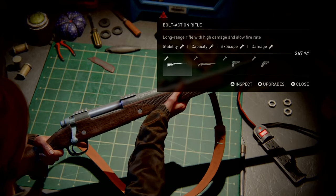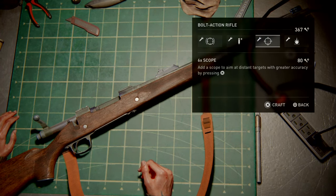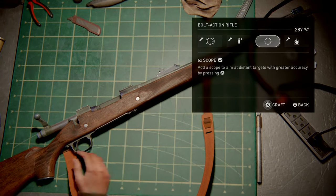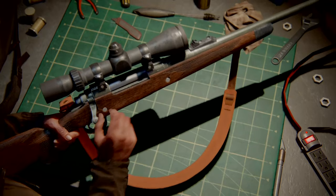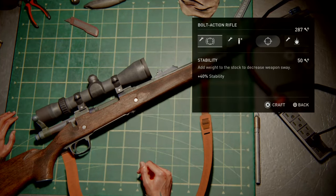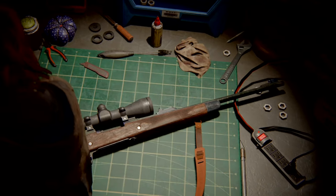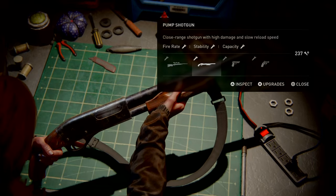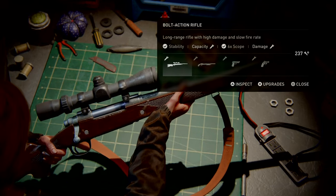Thinking about my own personal arsenal, there is something missing — a good long-range weapon with decent accuracy. That brings us to the rifle. The stability and the awesome six-times scope are a great combination. I now have another shooting option at my disposal. My scoped rifle was so useful in The Last of Us Part 1, and I hope it'll also be very useful here in Part 2. As far as I'm concerned, just the two upgrades — both to the rifle — in early game.